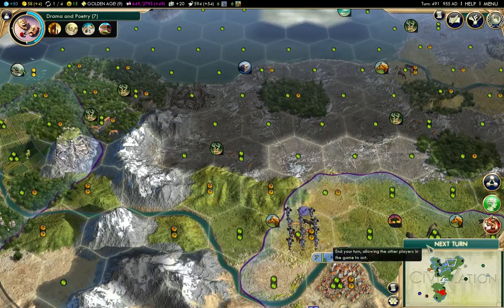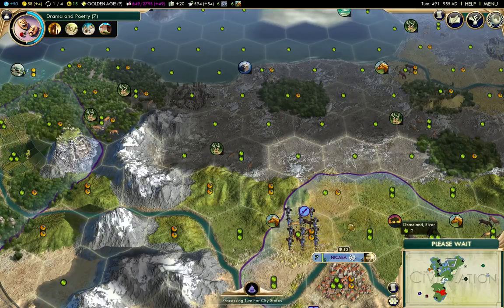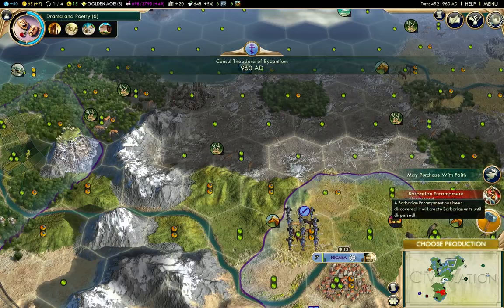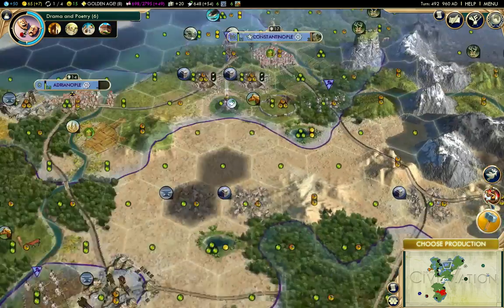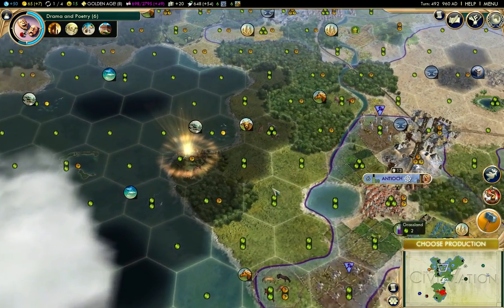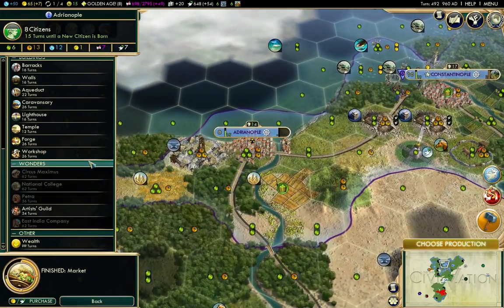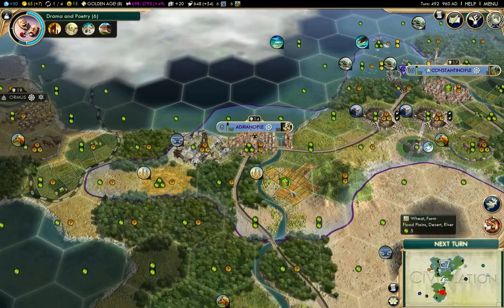I wanted to take this guy up here and deal with that, and maybe deal with that one too. Barbarian Encampment - wow, that spot really likes to put up barbarians. I finished a market there - I'm going to build the workshops.